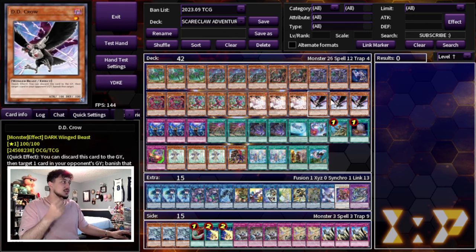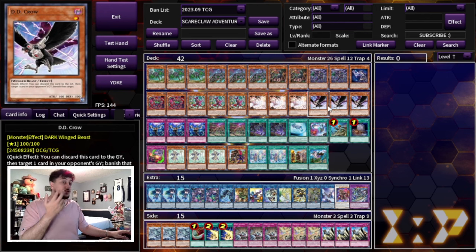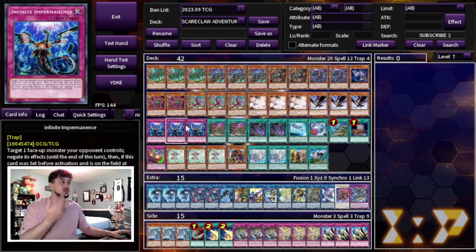For hand traps we're playing 3 Ash, 3 DD Crow, and 3 Imperm. I think these are the best hand traps to play in the main deck for today's format. Drill and Lockbird is really powerful as well, but I think DD Crow is a lot more generic into pretty much everything right now. Every deck in the metagame uses its graveyard to a certain extent, and DD Crow helps play around that.